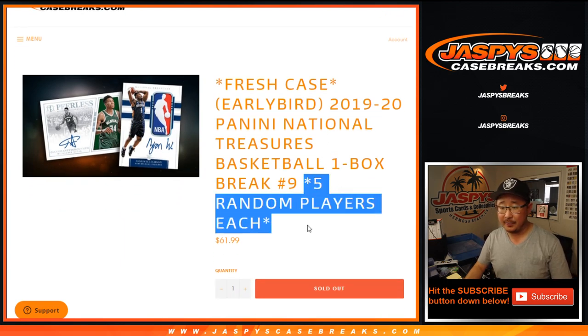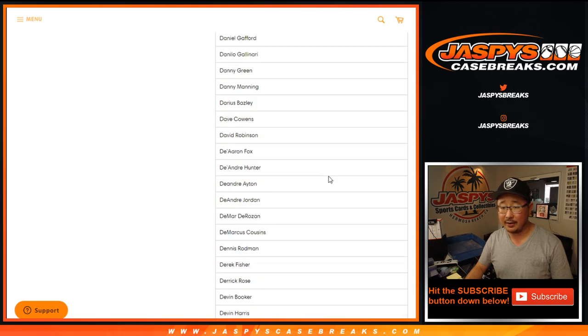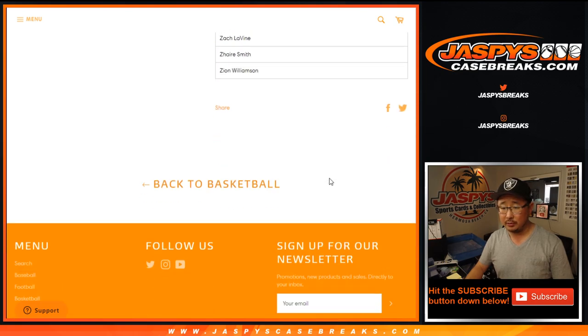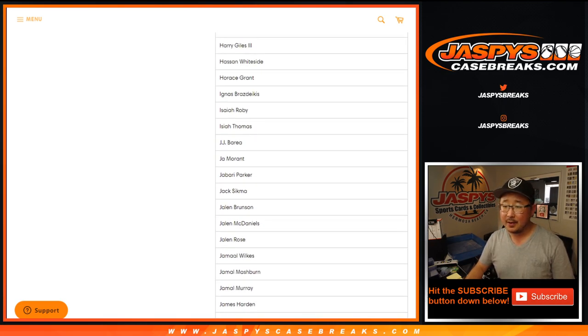Pretty awesome stuff right there. One spot gets you 5 random players each. There's an early bird special right here too, and there's the whole player list right there. It's 350 players total. But if the entire case was filled with Zion, then you get the Zion spot — the whole box would be yours.